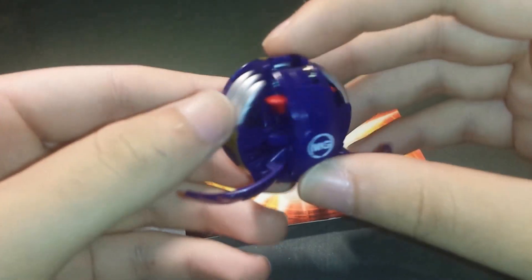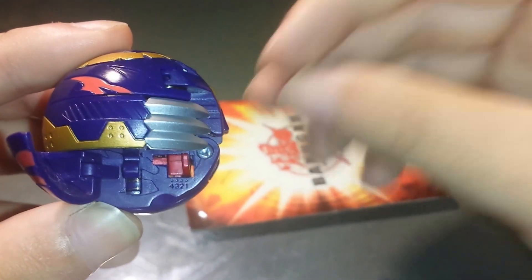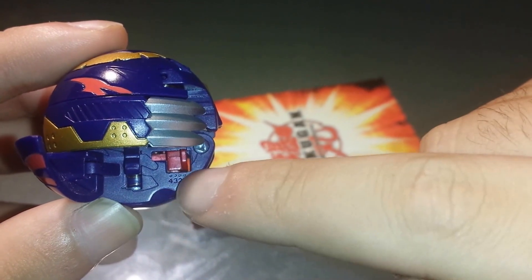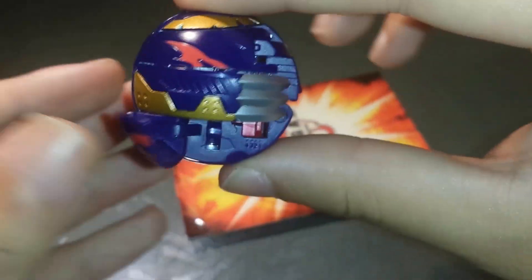Now, to change forms on this, where the feet would normally be, there's this little red switch. I'm going to see if my camera can pick it up. There we go. Basically, you have positions 1, 2, 3, and 4 on this little red lever. And when I push it, it changes forms.